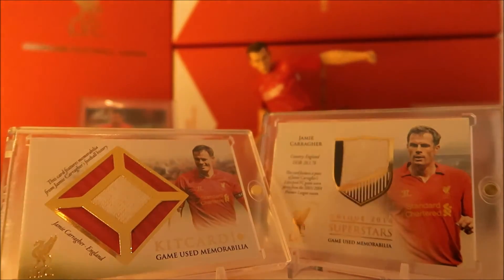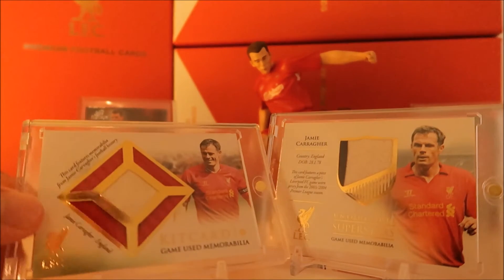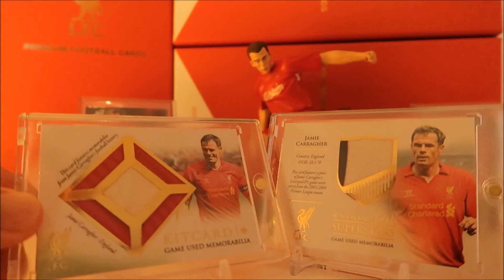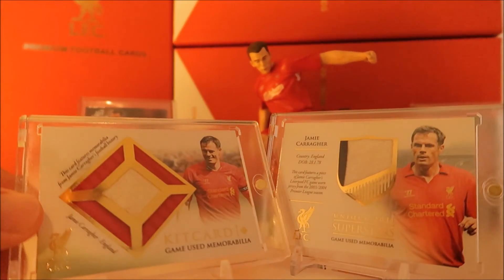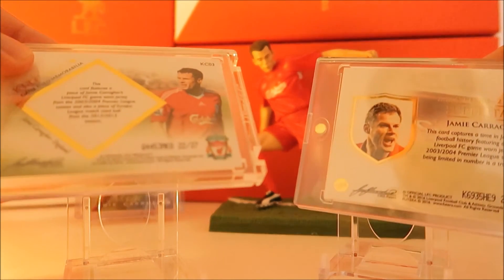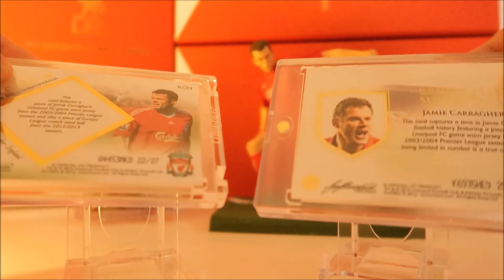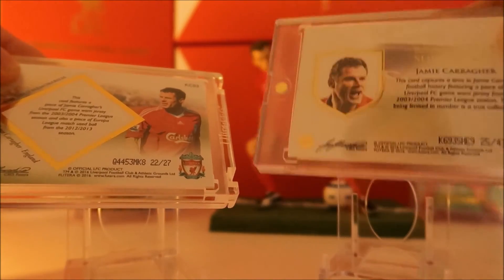Here's another one also from the 2016 Unique collection. This is called a kit card and it has got a game-used fabric in it, as well as a piece of a game-used ball — a football. You can see in the middle the piece of the football, and the red fabric around it is from a game-worn shirt. The kit card is limited to 27 cards — this is card 22. The other one, the 2016 Unique Superstars, is also limited to 43 cards released and this is card 25.